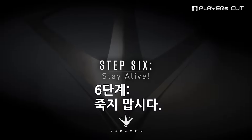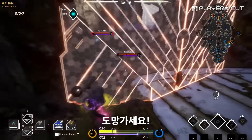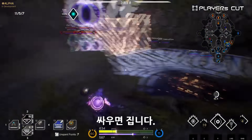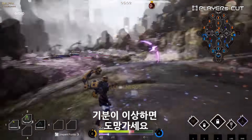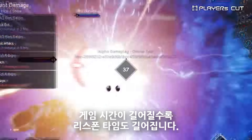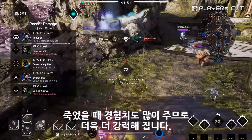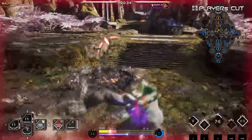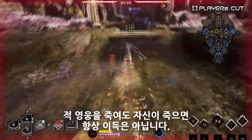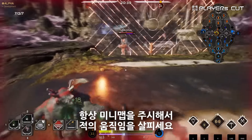Sixth, stay alive. It's okay to run away. If you're outnumbered or really low on health, get out of there. You don't want to take a fight that you can't win. When in doubt, disengage. As the game progresses, respawn times will get longer and longer, so dying just feeds the enemy a lot of experience, making them more and more powerful. Getting a kill isn't always worth it if there's a good chance you might die. Always keep an eye on your minimap to be aware of enemy movement.